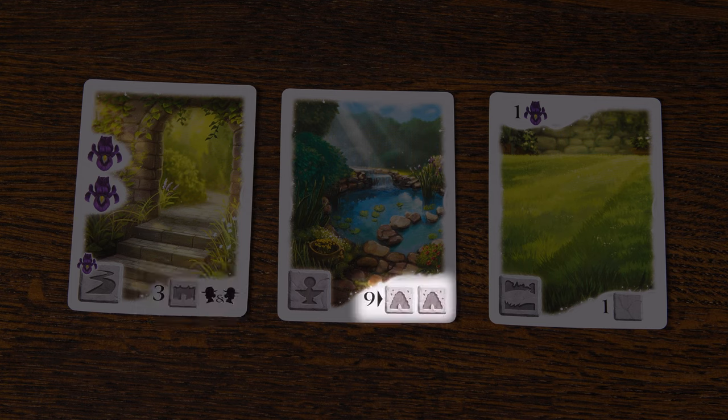This one will gain you nine points if you have at least two of the indicated stone symbols in your garden. This one shows a blank stone symbol, which means that you get to score one point for each stone symbol you have in your garden, regardless of type.